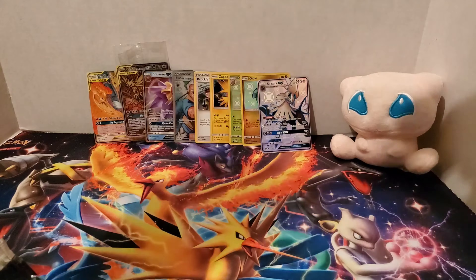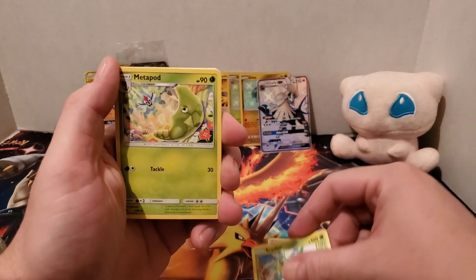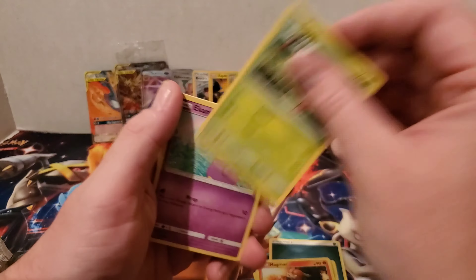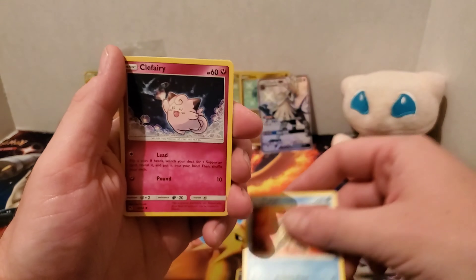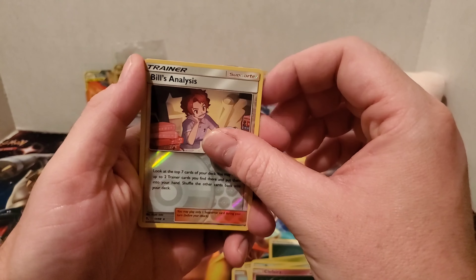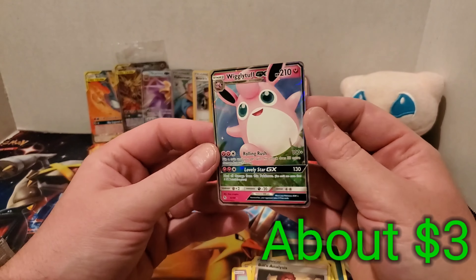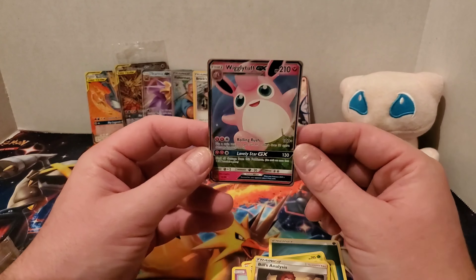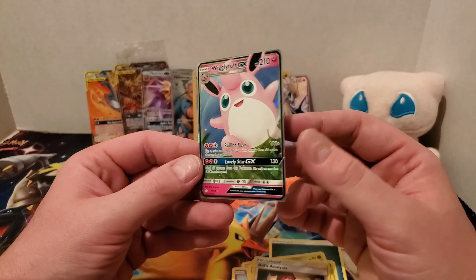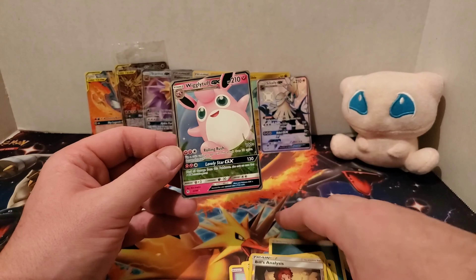There's the code. Darkness Energy — Scyther, Metapod, Magmar, Paras, Ekans, Psyduck, Staryu, Clefairy. Reverse is a Bill's Analysis. And — whoa! Wigglytuff GX! No Charizard, but still a very cool card. I don't believe I have this Wigglytuff GX, so this is very cool to get. And to end the video with a GX — so that's really cool.